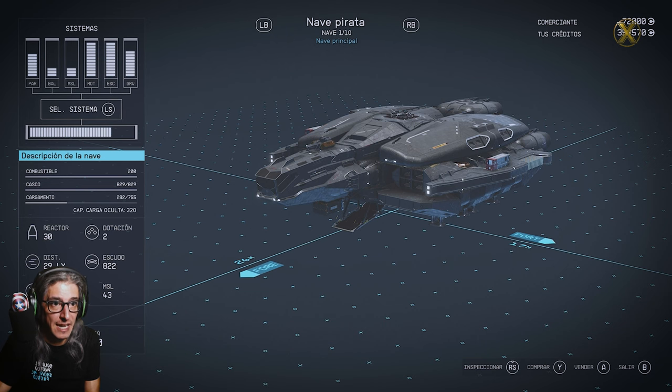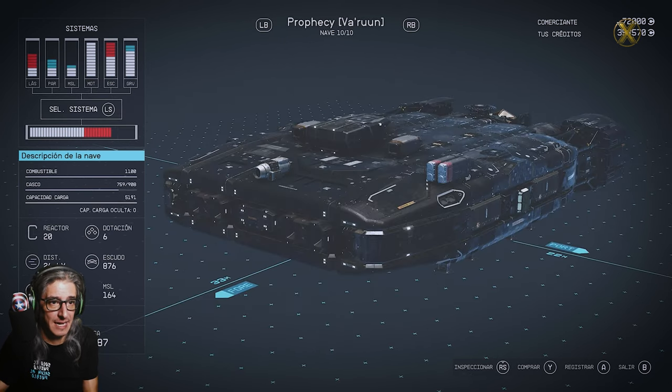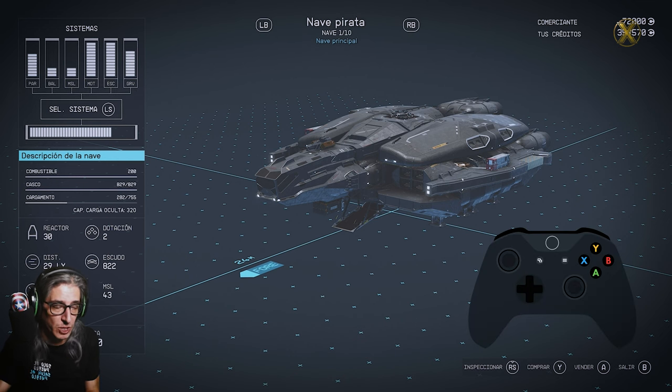As I was saying, we go to the Sell section and we are going to place ourselves to the right of the ship we want to sell. We want to sell this one. We take the next ship on the right by pressing RB, and now we are going to press LB and Sell at the same time.